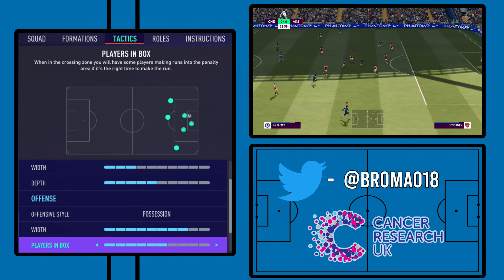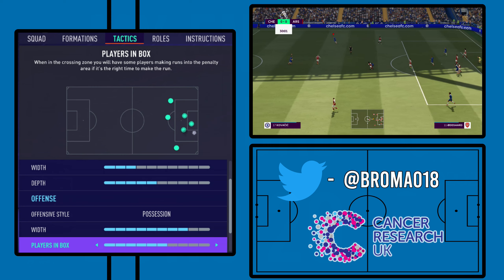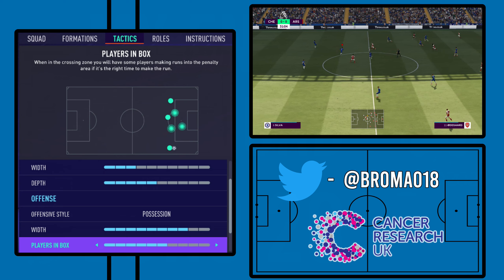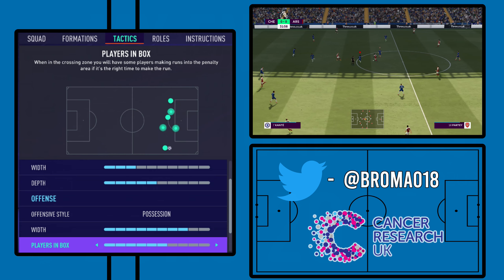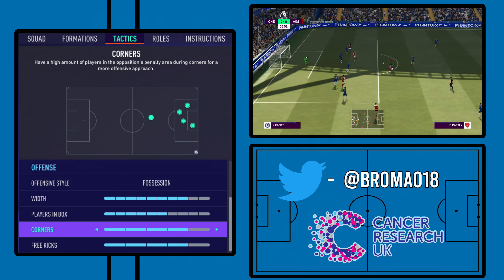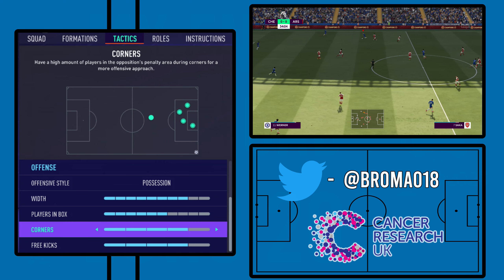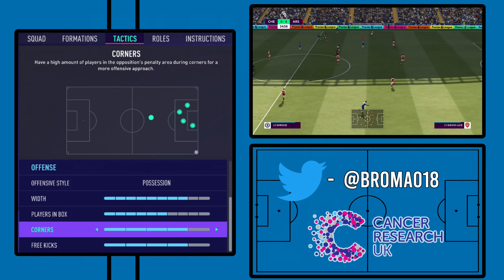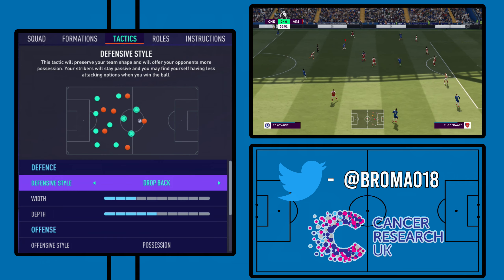With players in the box, this is on six so that we've only got three in the box — the front three. You don't want the full backs or the central defensive midfielders getting into the box because you're going to lose that shape, and Conte is very big on retaining shape regardless of the phase of play. Finally, with corners and free kicks, we always have this on four — that means two men back, one man on the edge of the box, and then more men in the box as targets. You'll see on the right hand side we do score from a corner, so it's very, very handy.